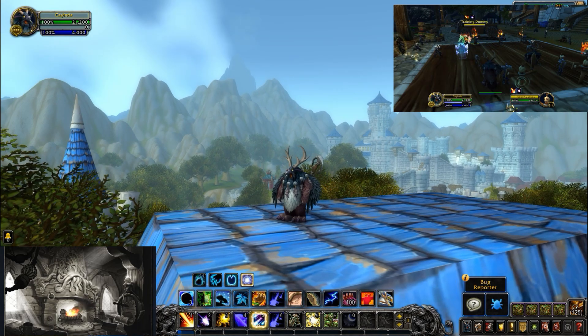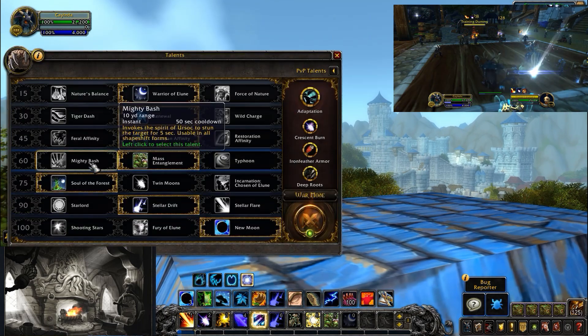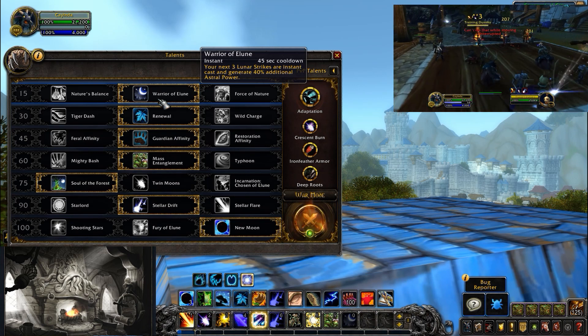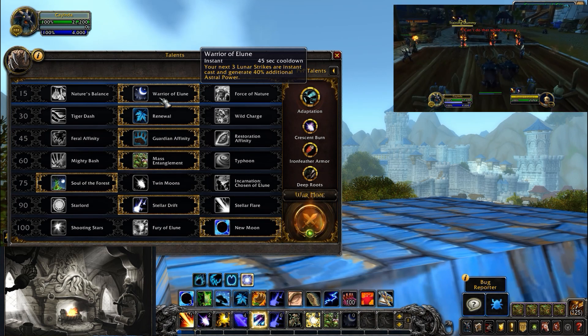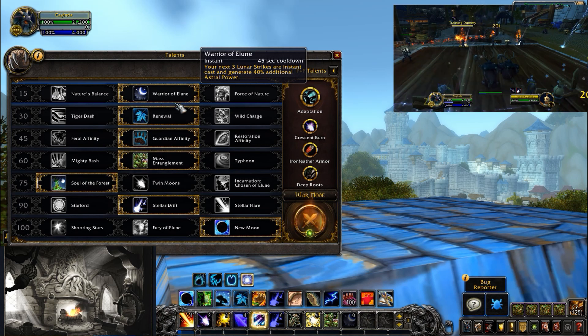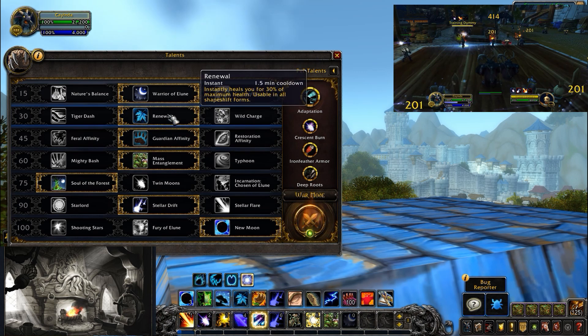Moving on to the talents. I'm running Warrior of Elune, which is on a 45-second cooldown. It makes your next three Lunar Strikes instant cast and they generate 40% additional Astral Power. It's off the global cooldown so you can macro it to a Lunar Strike — you just hit it and bam, you've got the damage, the AoE damage, and the Astral Power to keep moving. It syncs up really well.